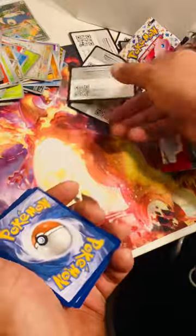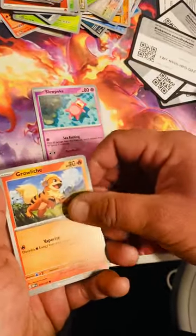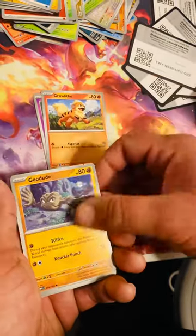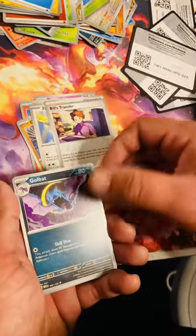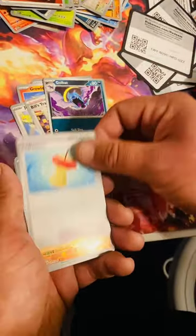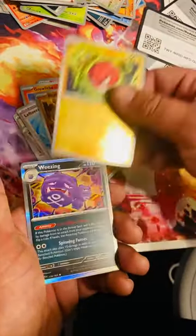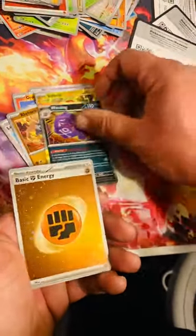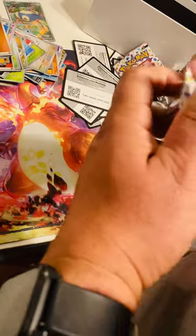Trainer code — see what we got. We got a Slowpoke just floating around, Growlithe playing around the fields, Geodude, Jigglypuff, Bill's Transfer, Golbat, Leftovers, Rhyhorn, Beedrill, Weezing, and another hit on the energies! Done in two packs — let's go, see if I can pull some more heat.